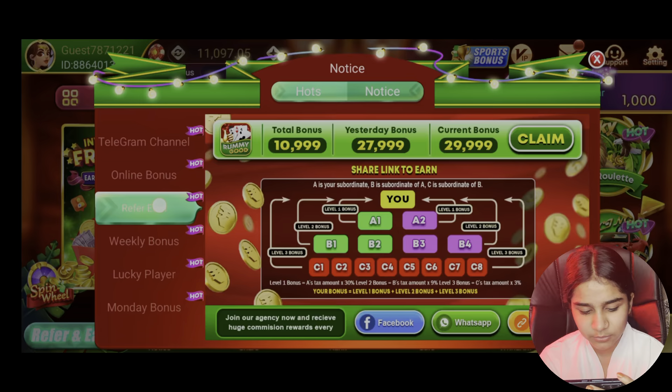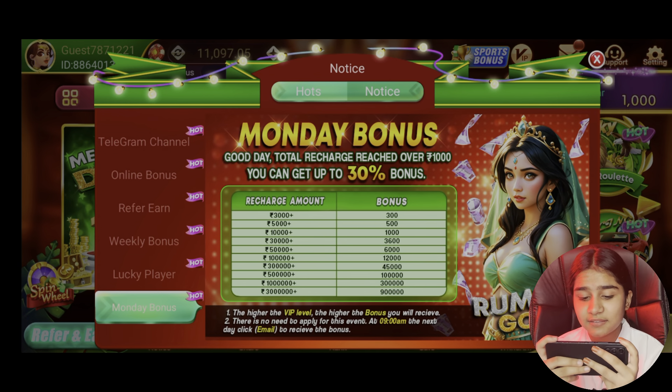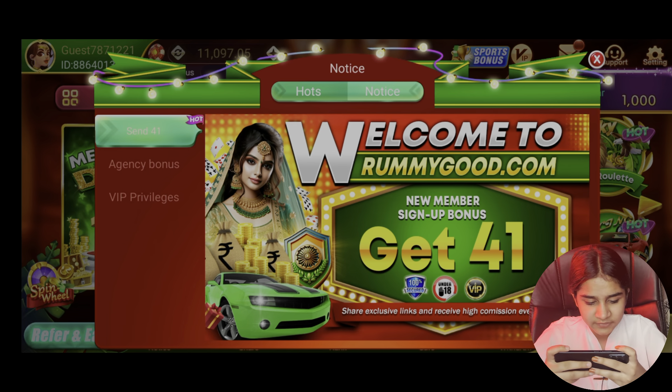You can sign up for your email through bonus claim. Then Telegram online bonus, referral, weekly bonus, lucky player, and one bonus. In the side app you can register. In the next section, sign up for 41 rupees.